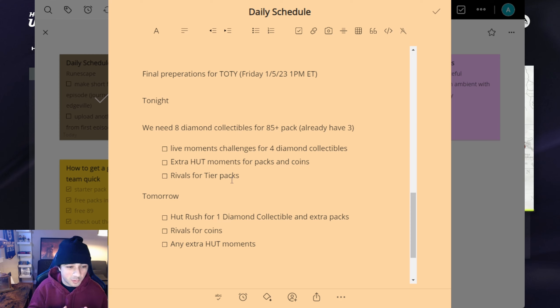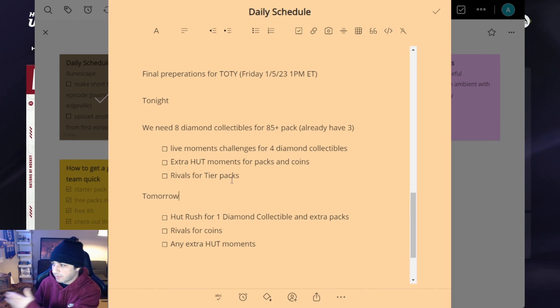Team of the year comes out on Friday, January 5th at 1 p.m. Eastern time. I'm going to be dropping a video that night of me ripping all of these packs. I already have like 23 cooking right now — not including squad battles rewards, rivals rewards, hut champs rewards where I got an ultimate choice pack, and all the rewards I'm gonna get from hut moments and hut rush challenges. So it's gonna be a crazy pack opening, probably my biggest ever. We need a purple, we need a team of the year. That's it for this video — make sure to like, comment, and subscribe. Peace.